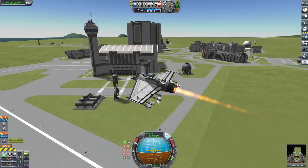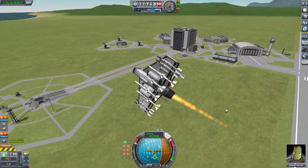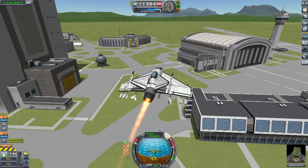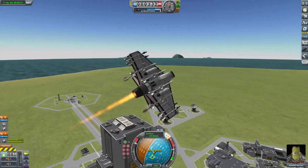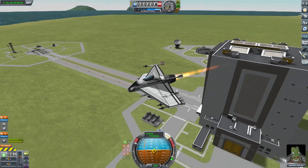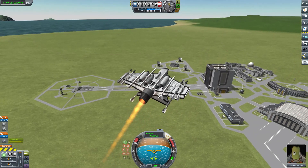Hello everybody, welcome to some more BD Armoury. Today we are taking a look at engine choices for your fighter craft. Here I am flying around in one of my Tiger Tails. It's a craft I designed a while ago as a replacement to my first kind of unorthodox craft, the Dragonfly. I always felt that this craft kind of underperformed and was never sure why. This craft uses the Panther engine, the basic after-burning jet engine which comes with the base game.